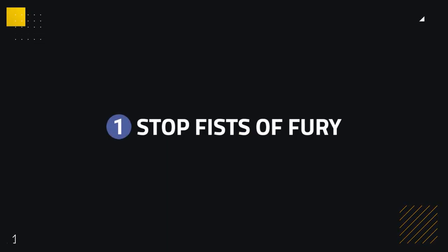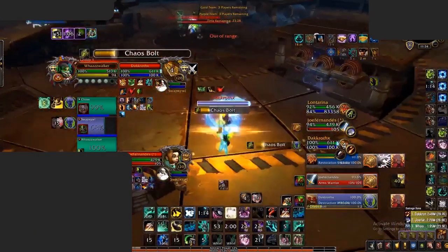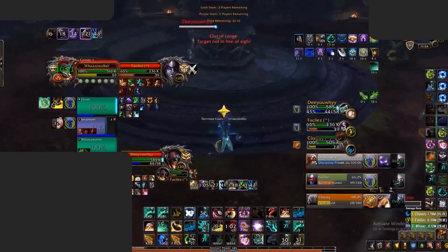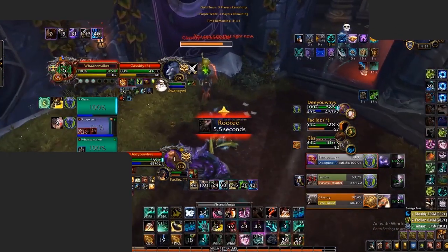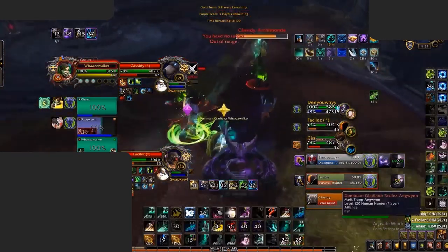One of the best ways to deal with Windwalkers is by stopping their Fists of Fury channel. Fists of Fury deals a ton of damage if left untouched, as most Windwalkers stack their Open Palm Strikes trait, giving them a ton of pressure during the channel. You can stop this by using instant or casting crowd control on the Monk, which will instantly stop the Fists channel. If unable to stop it, you can also avoid the channel completely by using your mobility to kite away, as they run at a reduced speed, negating the damage and avoiding a lot of pressure.